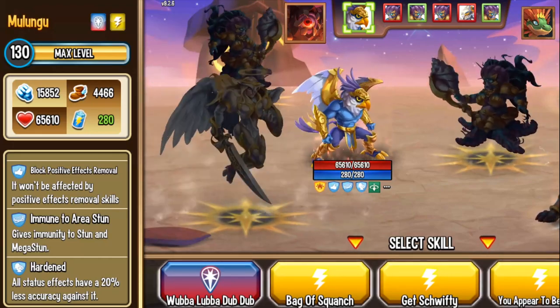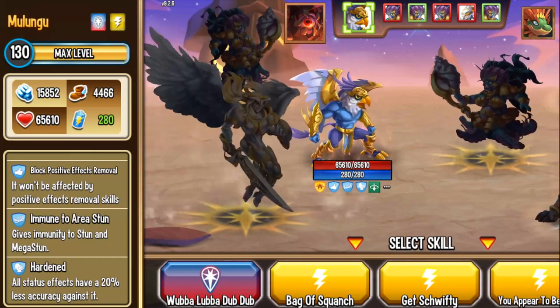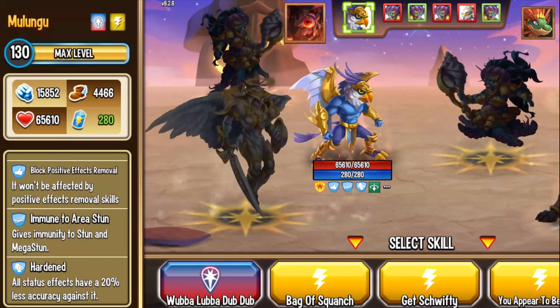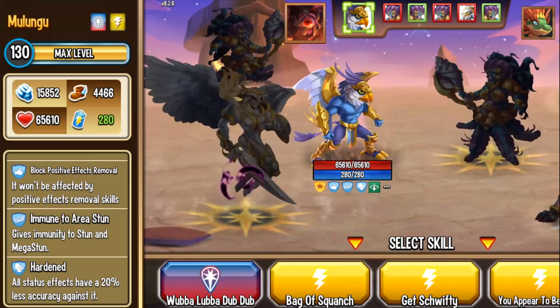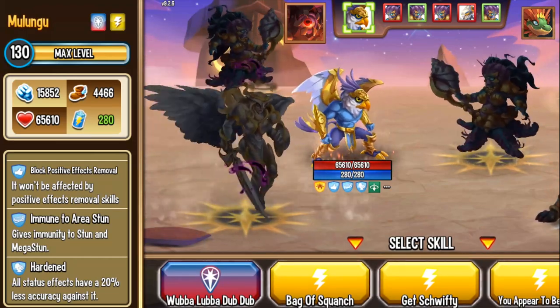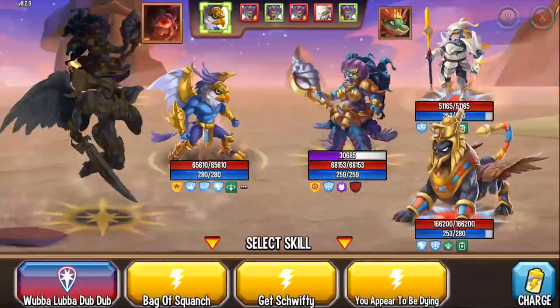It's permanent?! I literally thought it was a status caster. Oh my goodness, this takes it to a whole new level. The whole time I was thinking this was going to be a status caster. What the heck — that's crazy. It won't be affected by positive effects removal skills. So if you have Elvira and Wild Bird, you have a guaranteed turn in. The enemy literally can't do anything to you. Wow, that is crazy.